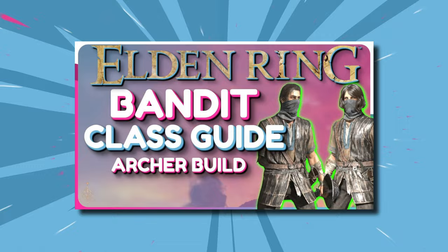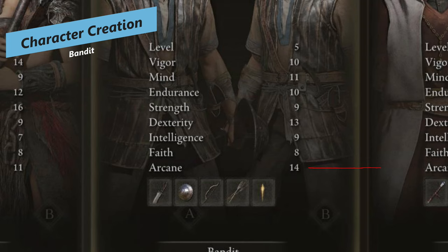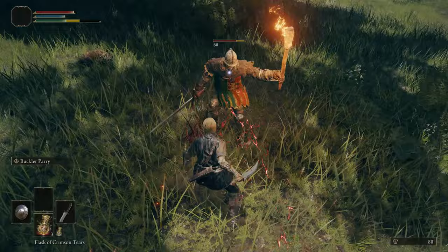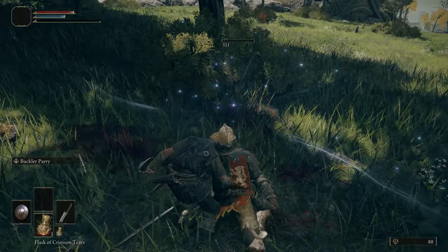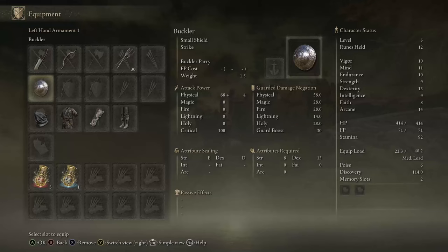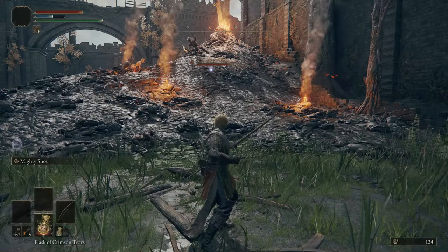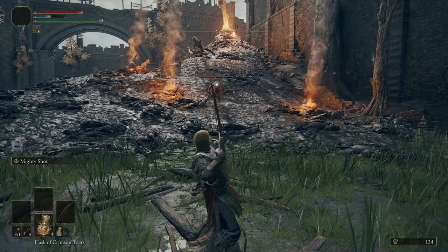For the Bandit, you start out at soul level 5, which is severely lower than most other classes. Your highest stat for some reason is Arcane, then Dexterity, with pretty average Vigor and Mind. You start with the Great Knife, a very short-range weapon that doesn't do tons of damage. Your main weapon is really the Short Bow. Your keepsake should always be the Golden Seed, and for flasks you want mostly health, but put maybe one into FP for Ashes of War like Barrage and Mighty Shot.